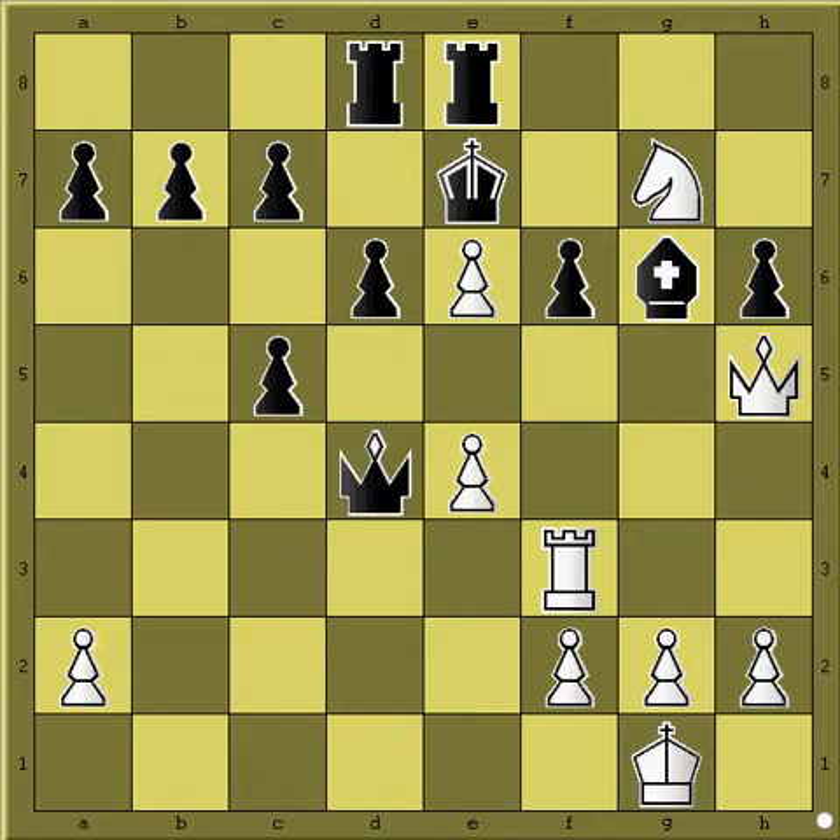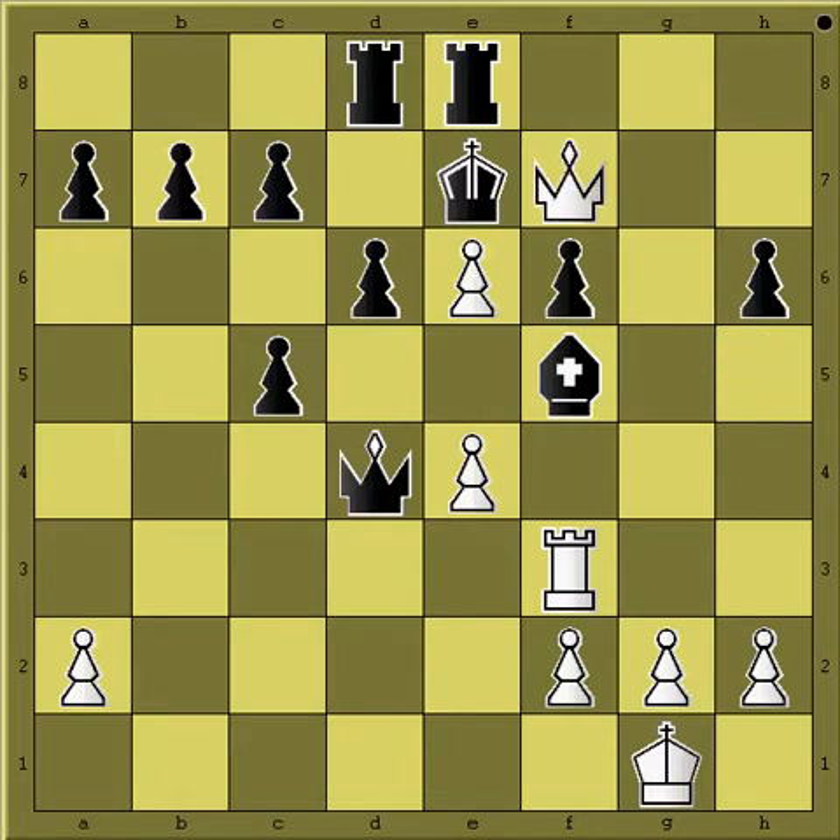Is there something more forced in this position? Yes, there is — this move Nf5 check, forking the queen and the king. If, for example, black takes this knight, then you could just give him mate.